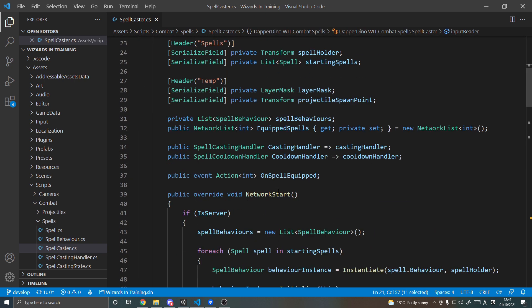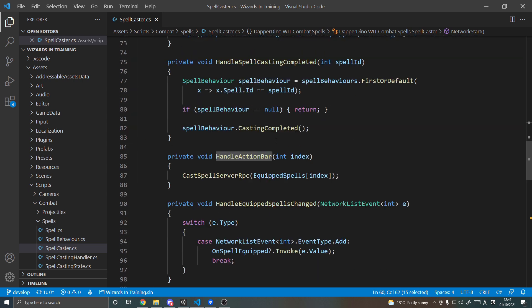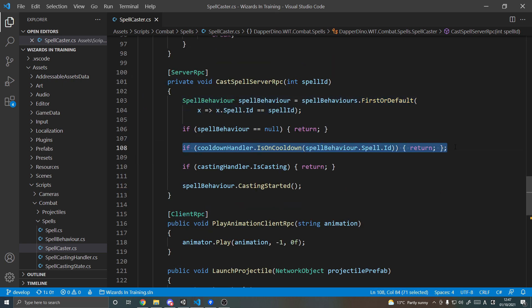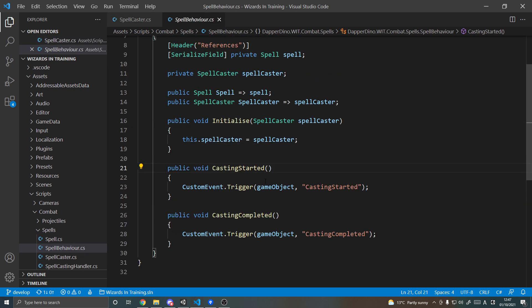If we look at the spell caster it's more interesting. On the owner I subscribe to pressing different buttons on the action bar, get back an integer based on which button was pressed, then go down to handle action bar which tells the server which spell I'm trying to cast. Both the server and client know which spells I have equipped. Going down to that method, the first line checks the player actually has the spell — so they can't cheat — then checks it's not on cooldown, checks we're not already casting another spell, and if all that passes, we start casting.